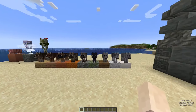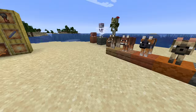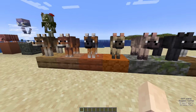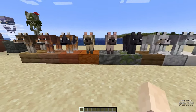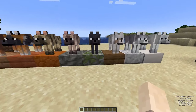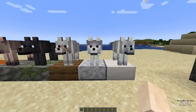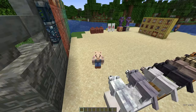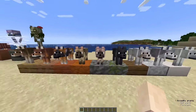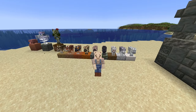We're going to take a look at all of the brand new wolf variants and the armadillo. Starting with the wolves, we've got eight brand new variants which spawn across your Minecraft world. We've got the woods wolf in the forest, rusty wolf in the jungle, spotted wolf in the savannah, striped wolf in the wooded badlands, chestnut wolf in the old growth spruce taiga, black wolf in the old growth pine taiga, pale wolf which is just the old default wolf in taiga biomes, ashen wolf in snowy forest biomes, and the snowy wolf — the rarest — spawning in packs of one. For the wolf variants I'm going to give it a 10 out of 10.